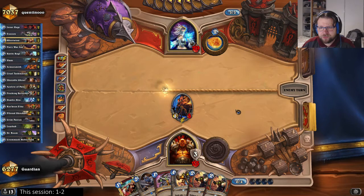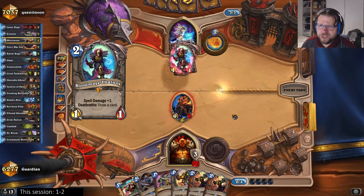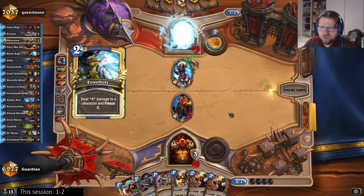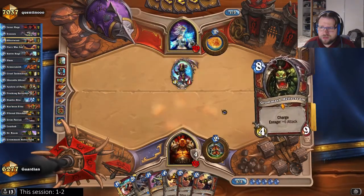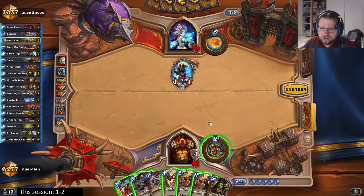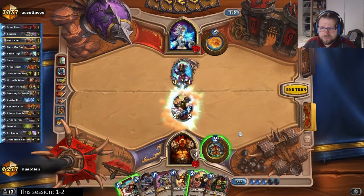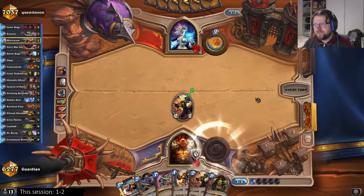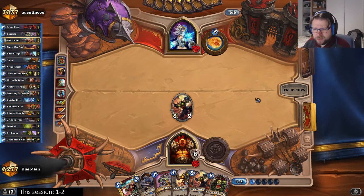Next turn is maybe Shredder — maybe I should be armoring up, because the Aggro Freeze Mage has a pretty limited amount of burn; he can't deal a whole lot of damage. Now I will definitely have to kill Thalnos, so I can't play the Shredder. I'm just Taskmasterting the Thalnos and armoring up. His damage is limited anyway, so armoring up — I can maybe escape it.